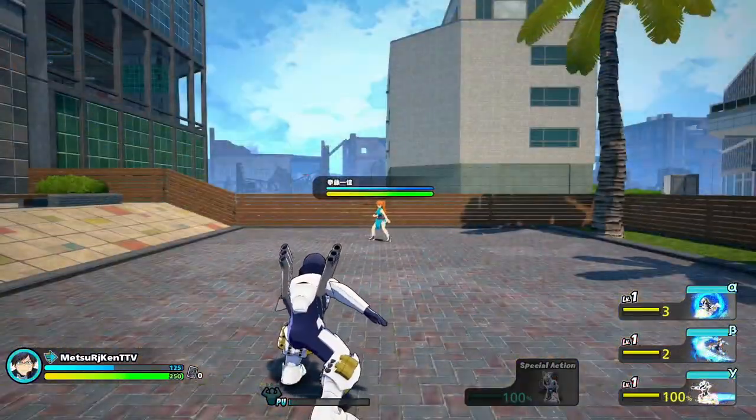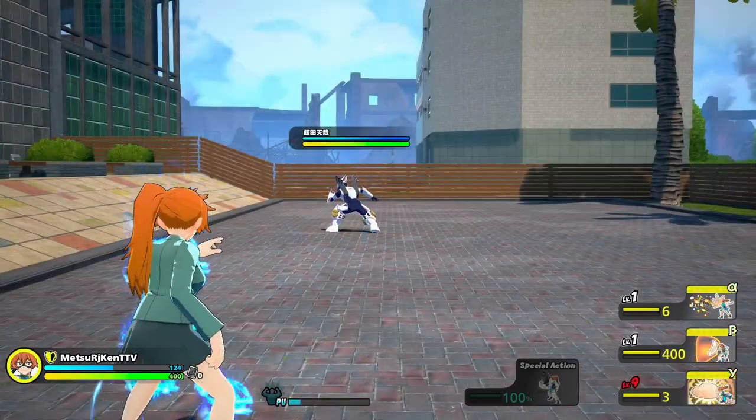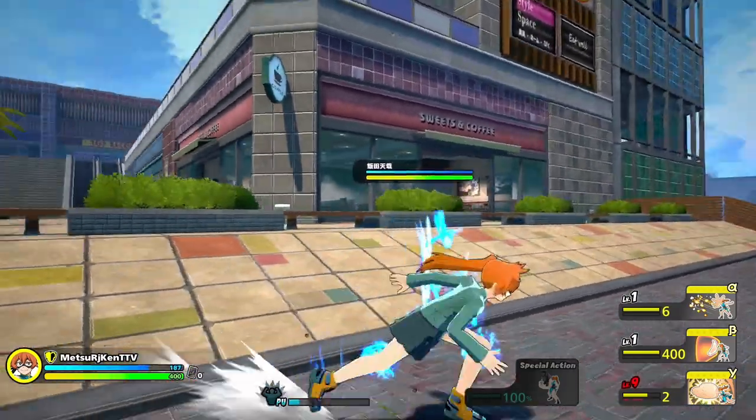Additionally, since his Alpha is a physical attack, you're able to block it with your shield, causing a stagger. Keep in mind that his Alpha also doesn't have any hyper armor. Depending on the distance, you're also able to use Kendo's Gamma to challenge Iida's Alpha as an extra option.